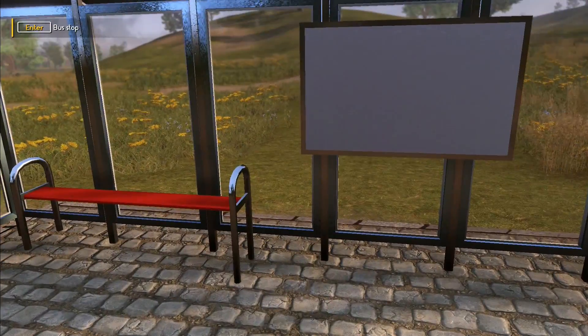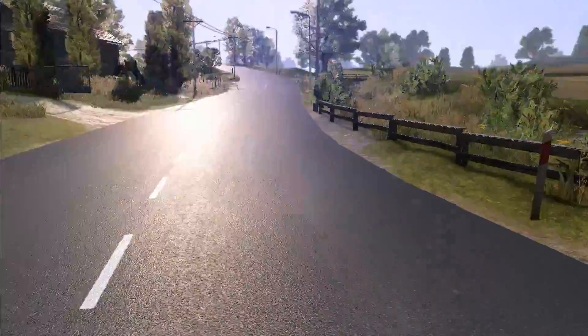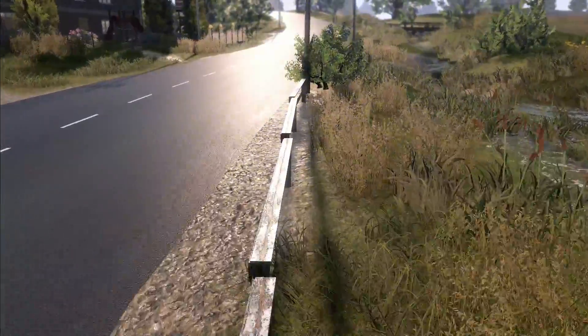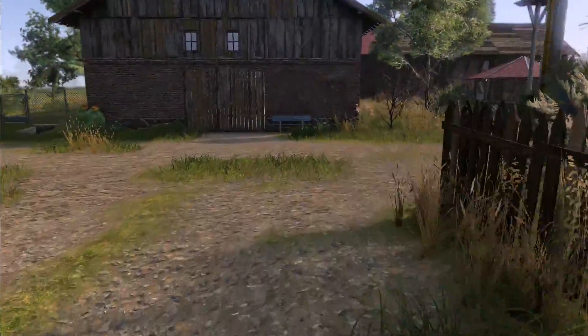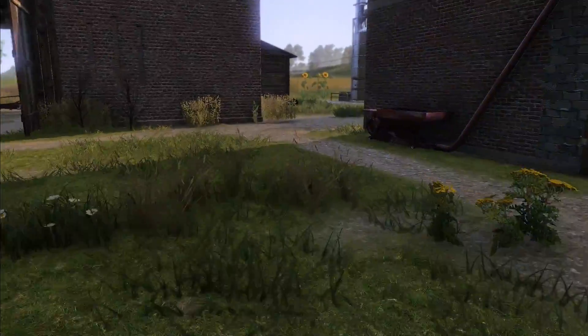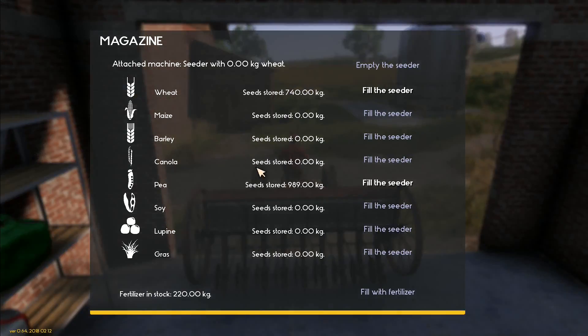Let me go back to my place. Have we got any strawberries over here near the water? No strawberries that I can see. Now we go back over here and should in theory be able to put some peas into that seed drill. We've got to do it whilst we're on the Jack Bear. Enter magazine - we got peas! Fill the seed - it takes 300 kilos.